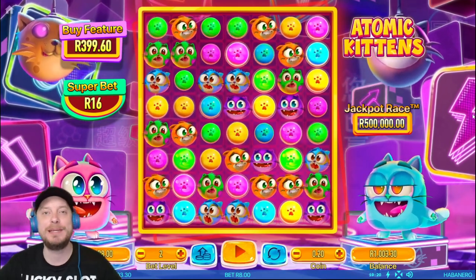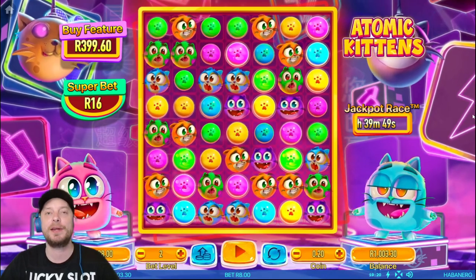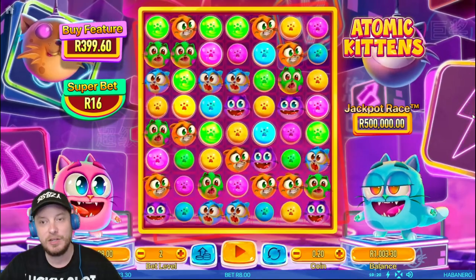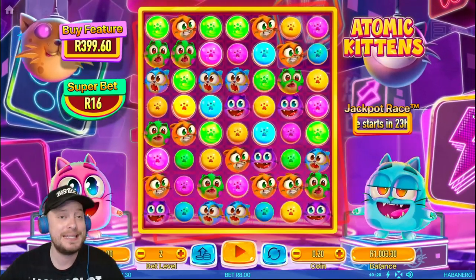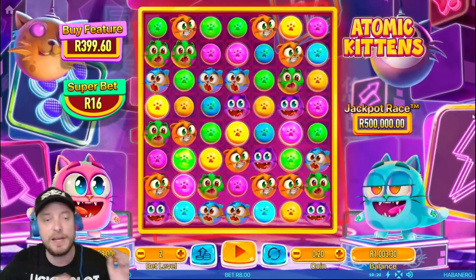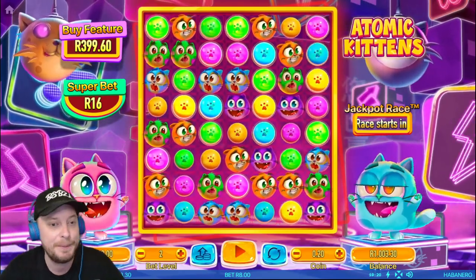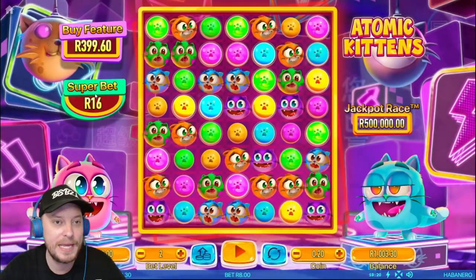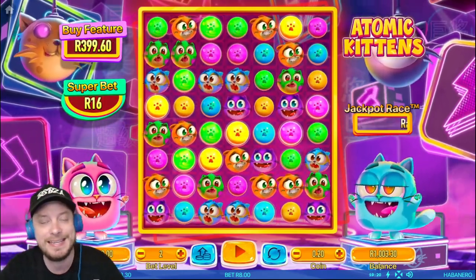Welcome back to BSP. There is yet another new Habanero game that has just been released on Lotto Star. It is called Atomic Kittens. I'm not sure why these kittens are atomic but we're gonna find out in this video. It's just launched, only available on Lotto Star. I have not even had a spin yet. I see we have a buy feature and a super bet — all the Habanero games are coming out with that recently, which is very nice.